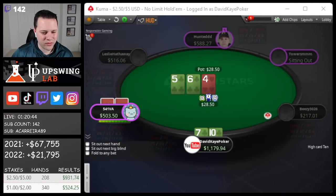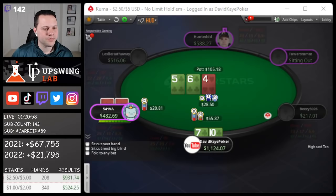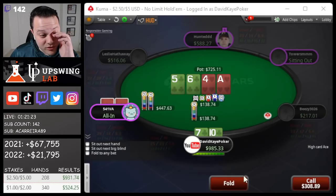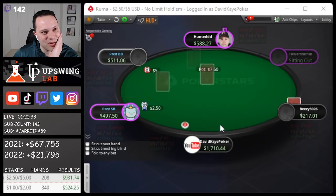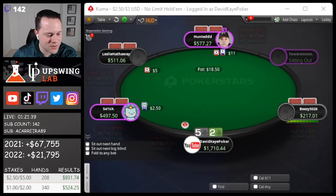Open 10-7 here, get called. I flopped the open-ender with a flush draw. Do I raise? Obviously my hand's good enough. I think I'm just going to flat — change of mind, we're going to go for a raise. Calls. Ace on the turn — go ahead and pot it. He jams. I think I just have to call. We have the open-ender and a club draw — that's probably live. As a six, we got 31%... we hit the straight on the river! I'm getting there with 31%. Once we decide to bet there, we do have to call — he's not going to have tons of flush draws, so a lot of times we're live even against two pair.